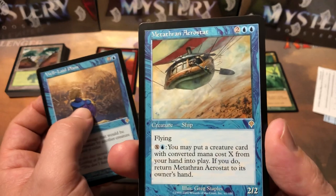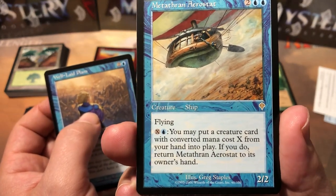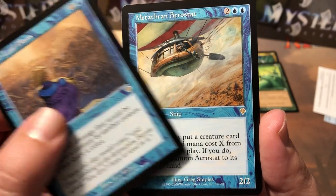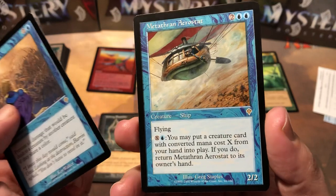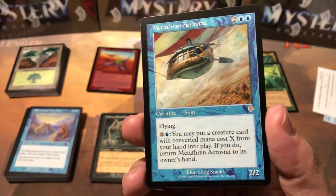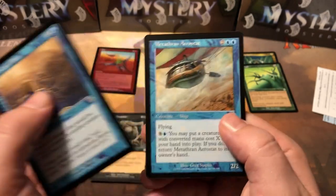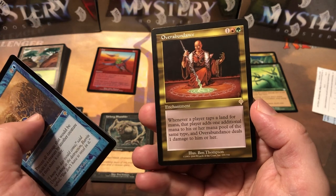Metathran Aerostat — pretty sure he's not worth much. It's just a 2/2 flyer, but it does have a cool ability where you can cheat cards into play. You pay X plus one blue — you may put a creature card with converted mana cost X from your hand into play, and if you do, return this to its owner's hand. So you could cheat cards into play, play creatures in different colors that you don't have mana for. There are probably some combos with it, but I don't know if anybody really did much with it.